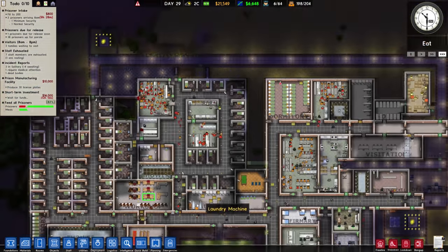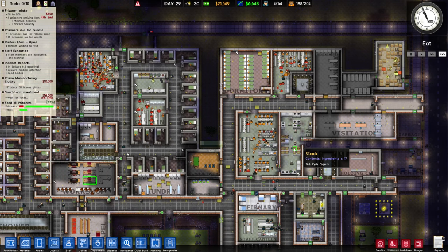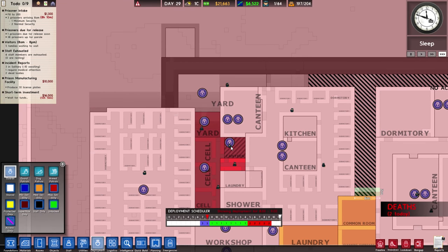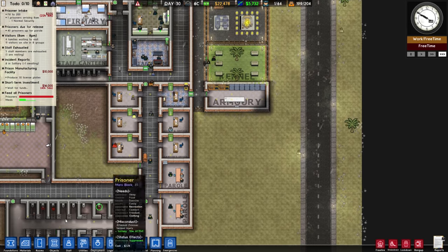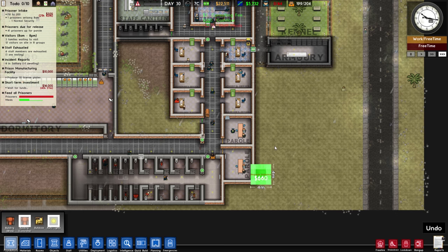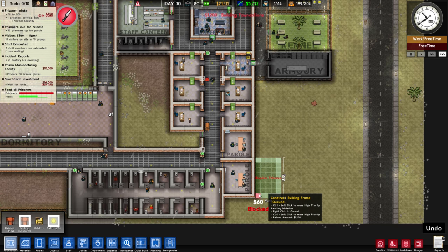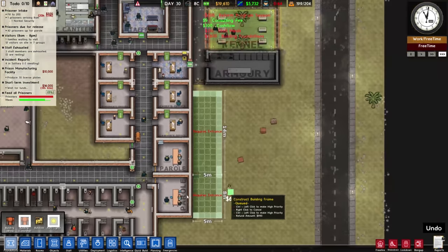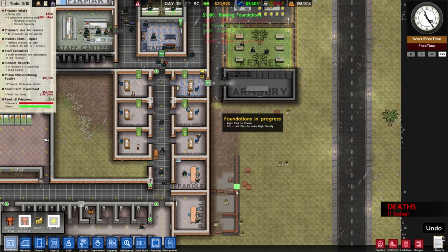They won't split up properly between canteens — that's a known issue with multiple canteens. In terms of food we're actually surprisingly close. There should always be two people in the canteen during eating time. 30 prisoners are up for parole — we're quite a bit behind on parole hearings. Maybe we should consider ramping up parole rooms to get possible prisoners out sooner. We get a monetary bonus if they get out.